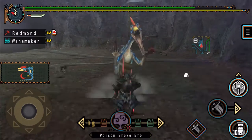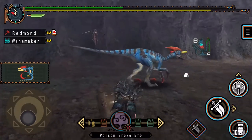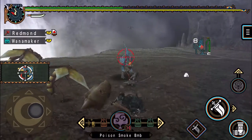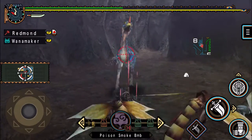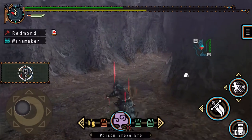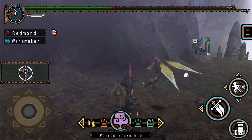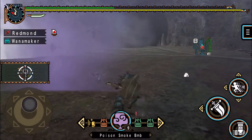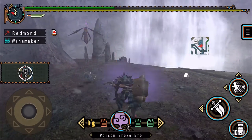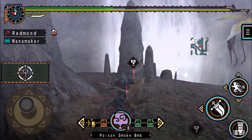I gotta say it is nice that in the later games they gave the smaller monsters a separate theme so they don't just use the area's battle theme, which is way more intense than they deserve. Okay, I do want to kill that Velocidrome just because. Good, we do end up getting one — that's better than zero.